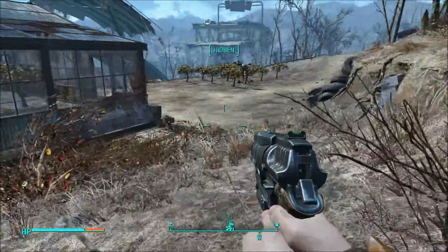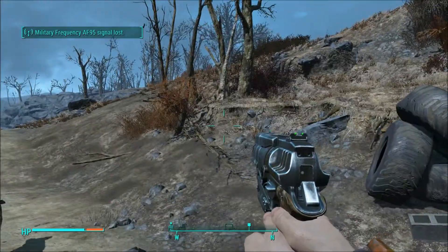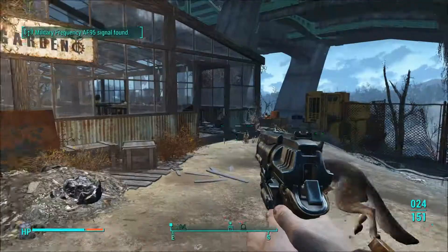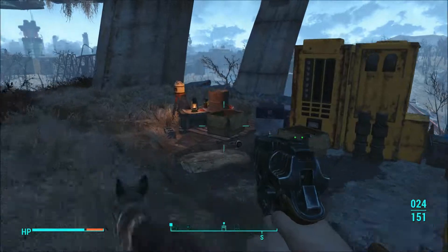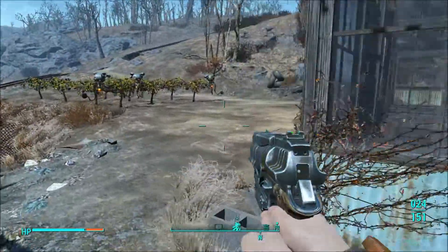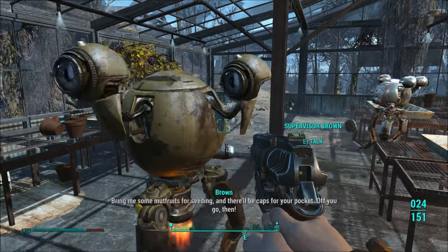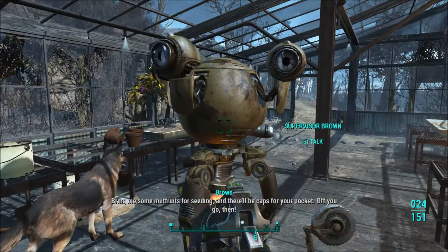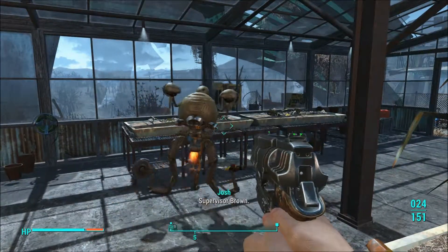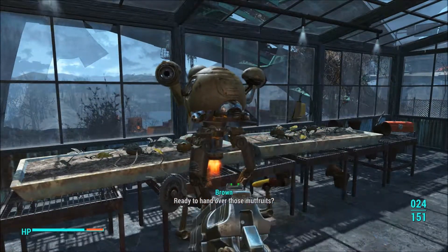We're detected by something — I guess one of these robots maybe. Okay, what is going on here? Who do we need to talk to? A bunch of Mr. Handy parts — yeah, let's not steal anything. Who are we supposed to talk to? Someone in here maybe. Some mutfruit for seeding and there'll be caps in your pocket — off you go then. Well, we've made it here. Supervisor Brown — come here. Ready to hand over those mutfruit?